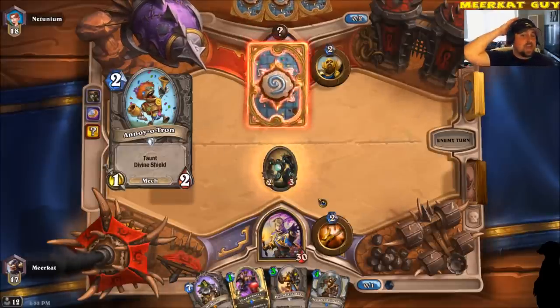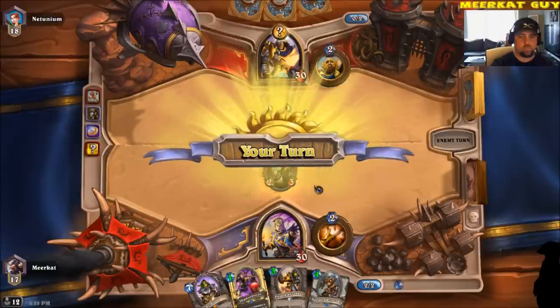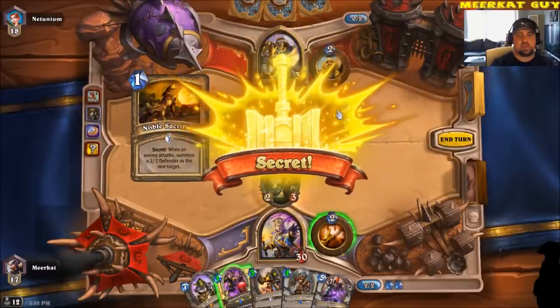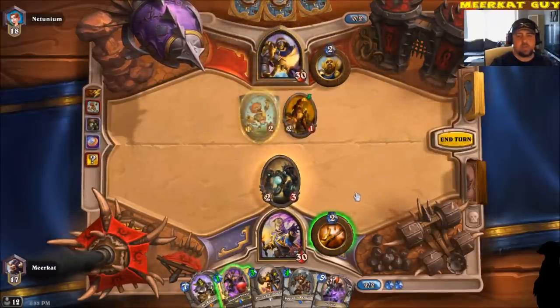Next turn, I'm going to be dropping down possibly the Shadowboxer. Actually, I think I'm going to attack with the Mech Warper first. Looks like it is a Noble Sacrifice. Nice.